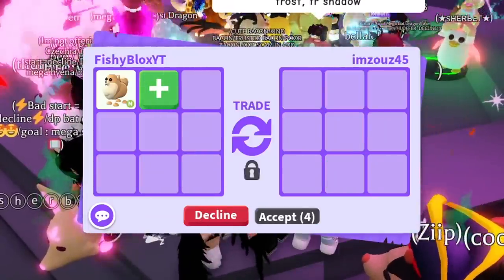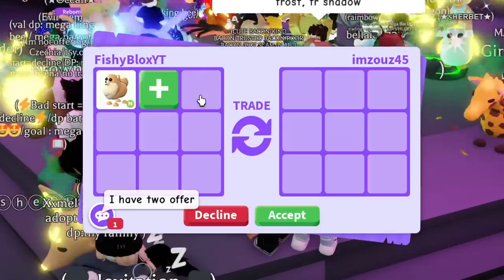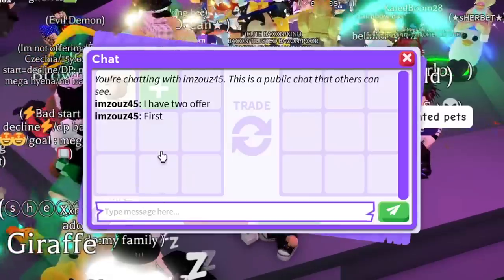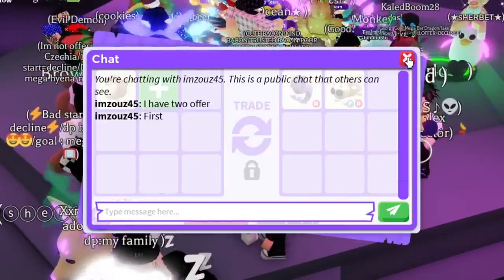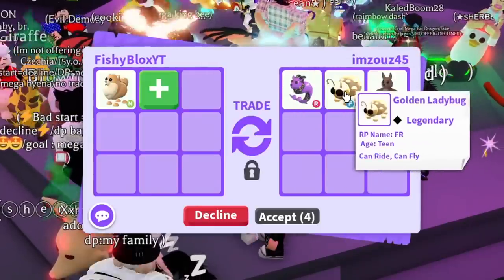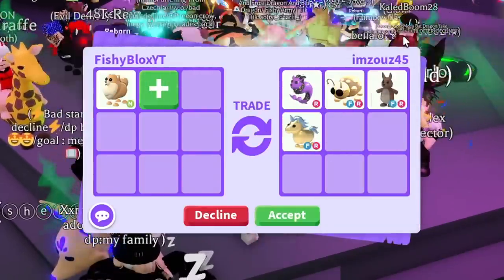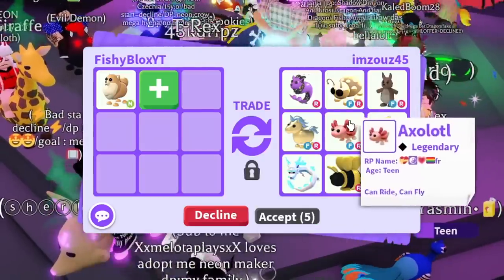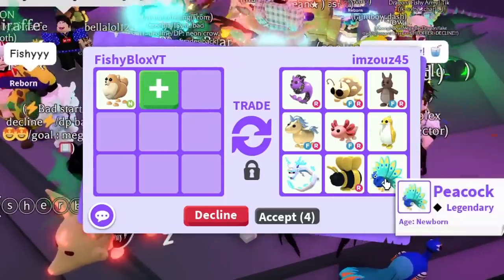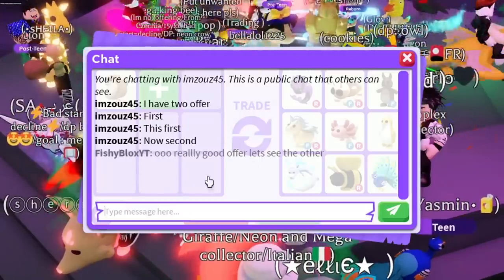We have the next trade with I'm Zeus. So far we've had some really good offers but nothing super amazing. They said they have two offers. The first one is a capricorn, golden ladybug, kangaroo, fly ride golden unicorn — I like that. Wait, they're still adding more: axolotl, golden king penguin, frost fury, king bee, and a peacock. That's really good for the neon pomeranian.